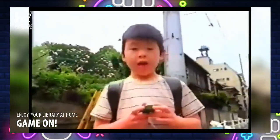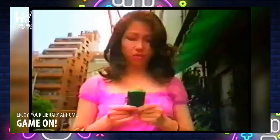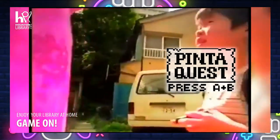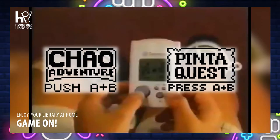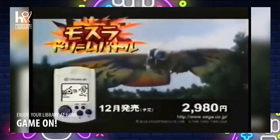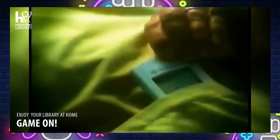Depending on what save files were stored on it, it could unlock access to all sorts of minigames. For example, a Skies of Arcadia save file would unlock a minigame called Pinta's Quest, and a Sonic Adventure save file would unlock a minigame called Chao Adventure. Both minigames had objectives like collecting gold or earning experience, and in some cases completing these objectives could lead to said items or experience carrying over to the main games on the Dreamcast.